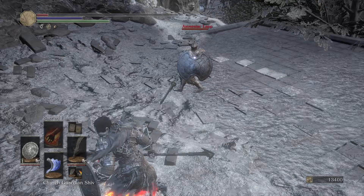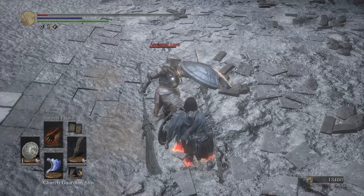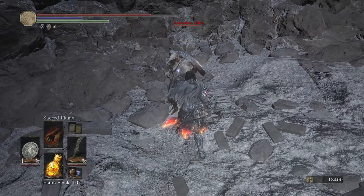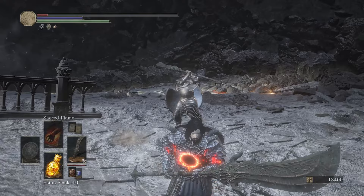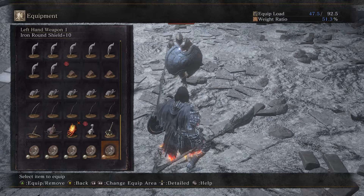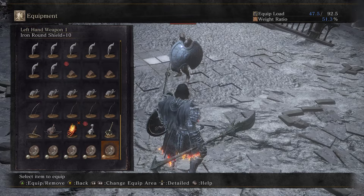Normally you'd want Black Knight Shield or Ethereal Oak Shield — those are the best medium shields with weapon skill. Stone Parma is not much worse though. It has 100 physical block and almost the same stability as Black Knight Shield. Importantly, it's infusible and even when heavy infused it still has 100 physical block — that's why I went with it. Black Knight Shield would sort below the iron round shields, which I don't want.